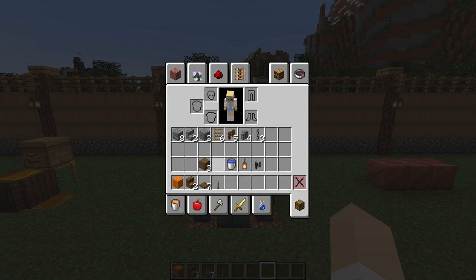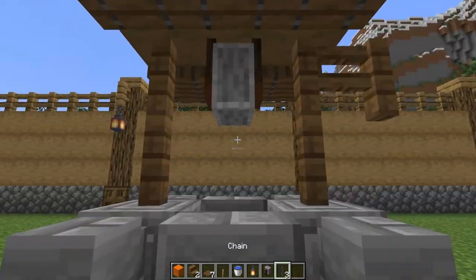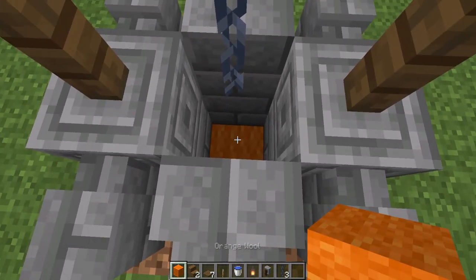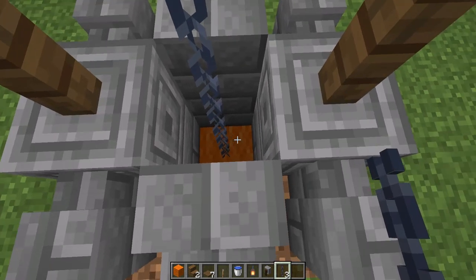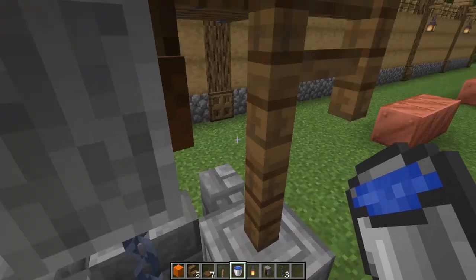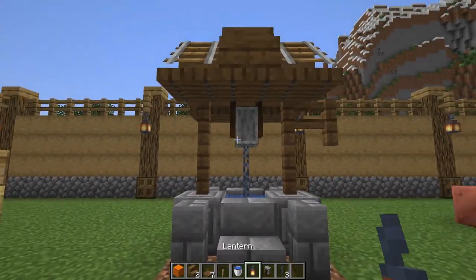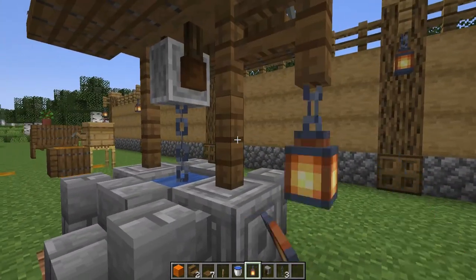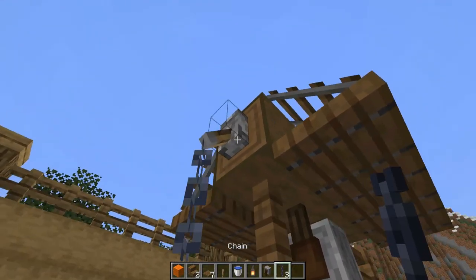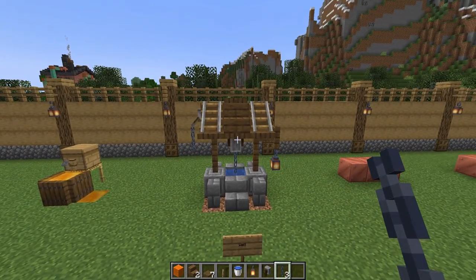Let's grab out the rest of our decoration materials. I'm going to place a placeholder block at the bottom of my well to place in the rest of my chains. When you place your water, you want to be careful not to place it on the stair here because it will go flowing everywhere — you want to place it on the block. I'll shift to place a chain on the lever here, and there we have our well.